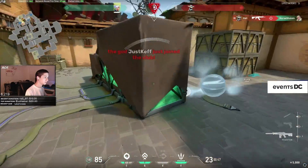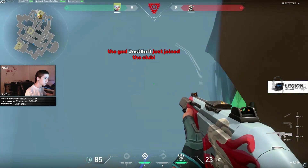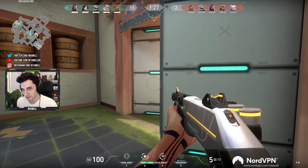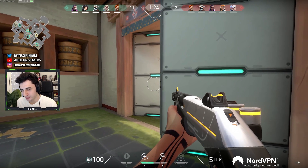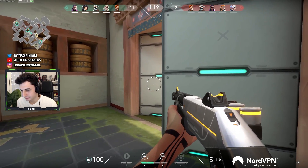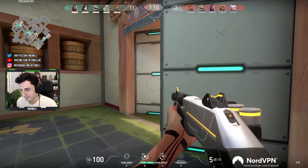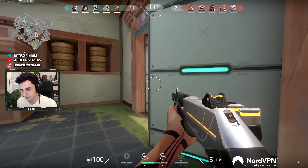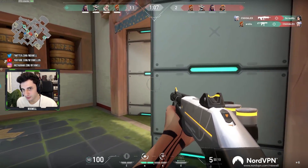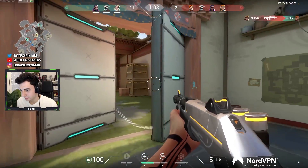If you do buy during an eco round — either because you have extra money or are running a specific strategy — you need to be playing in a zone where you still have an advantage against more expensive guns. For example, if you buy a shotgun and play in a really close-range area where you have the close-range advantage, that's how you get value. But if you buy a shotgun and play out in the open, you'll just get slaughtered. Think about the effective range of your weapons and play into that range while staying outside the range where the enemy's weapons are most effective.